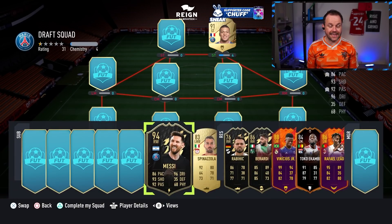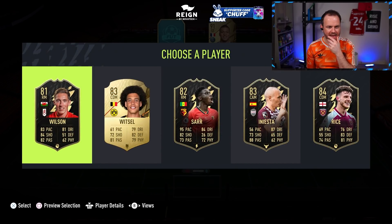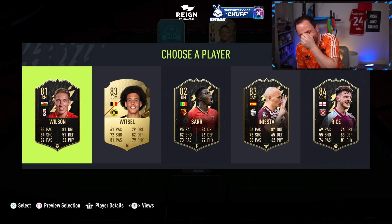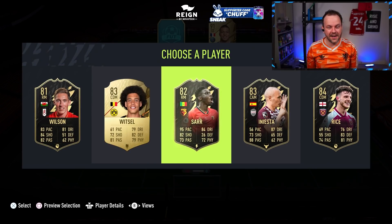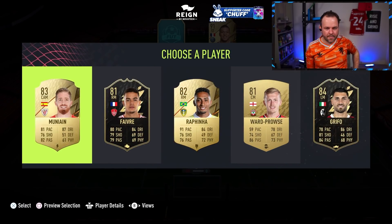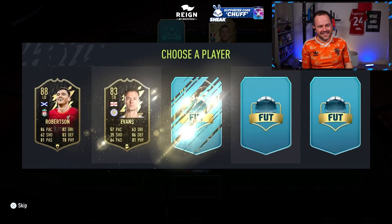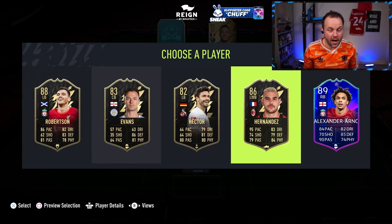Nobody beats that - Messi's in! That's good, we've got a strong link to Mbappe. It's going to be pace again for Saar - another winger. I hope my draft picks are good in defence because I've only got wingers. 95 for Saar - we should have excluded pace from this, but I don't mind. When we get into the first team it'll be fun. Another left back - we've already got Spinazola and now we're going to get Theo Hernandez. Nobody's beating 95, so Theo Hernandez it is.